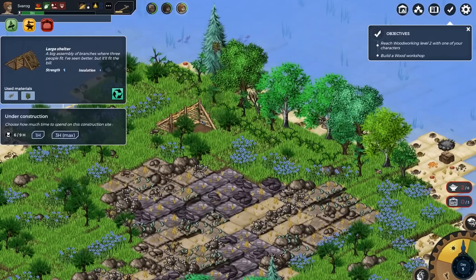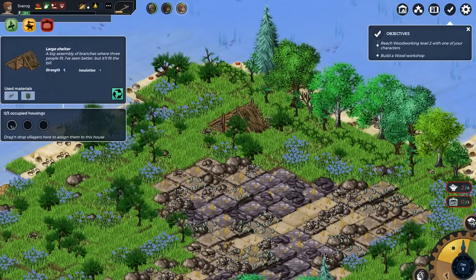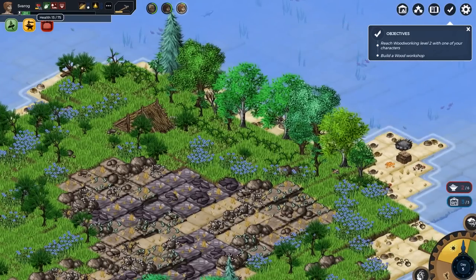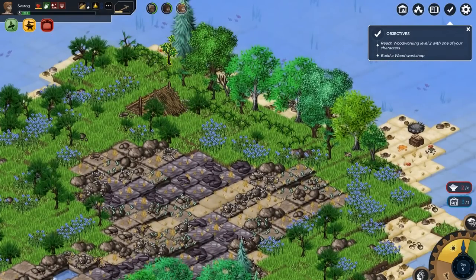First things first, let's put in the work to finish off the shelter. Tork and Svarog — let's make someone put in the work for this. Now we have a shelter! Let's assign everyone to sleep in it. Now everyone's not going to be losing health at night — especially Svarog who's down to 15. We have secured ourselves some shelter.